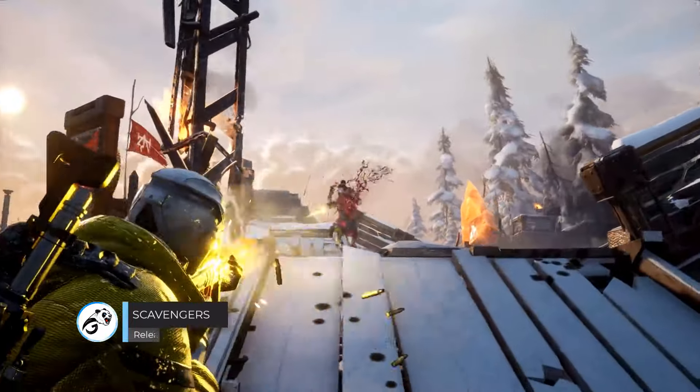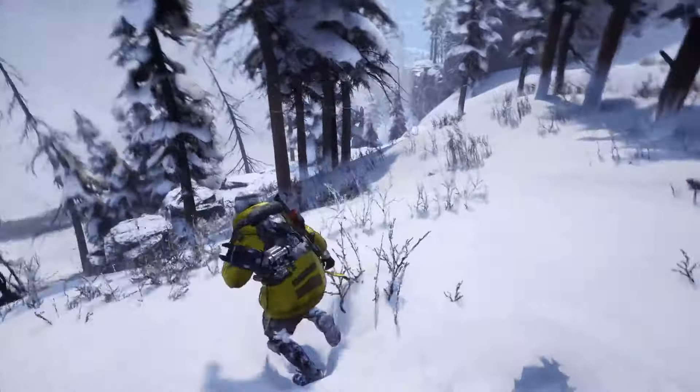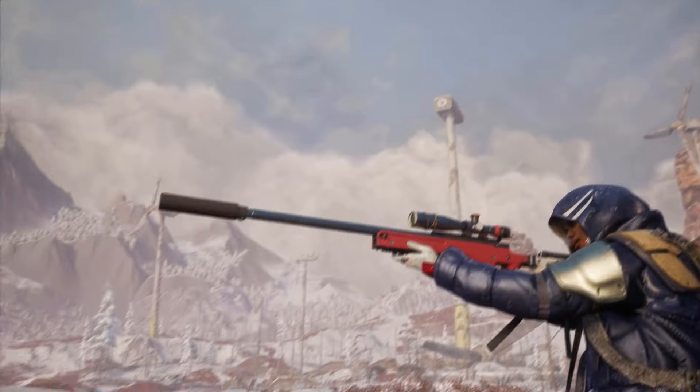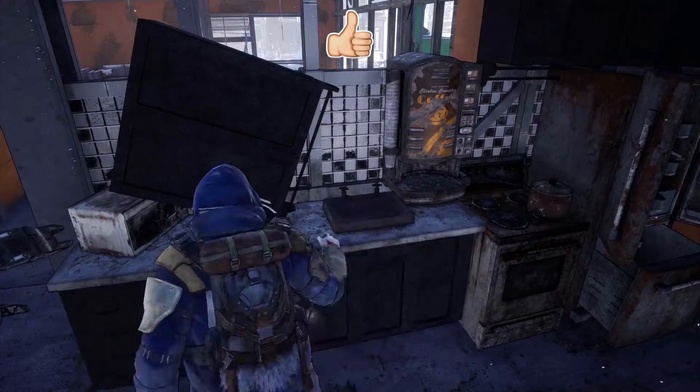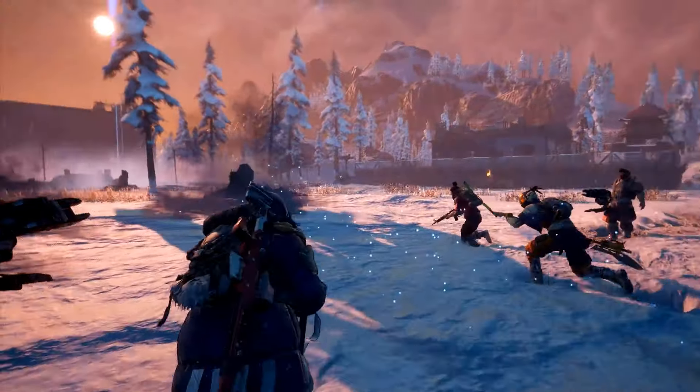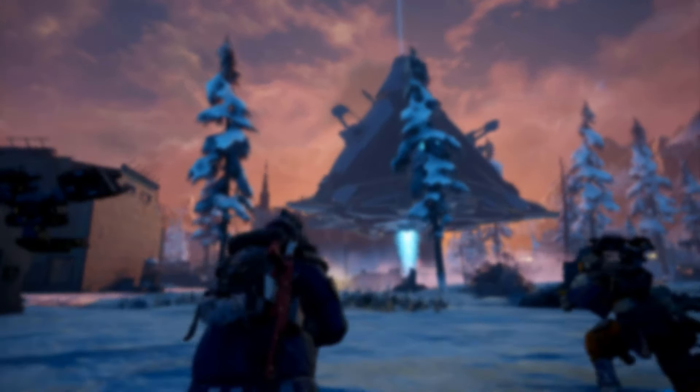You have to arm yourself with a combination of unique abilities and weapons to outfight enemy players and survive the frozen earth. In every match, you and your team have to capture more data points than rival squads, track enemy players through snow, use storms and shelters to your advantage, and win the game.